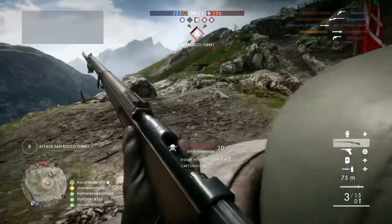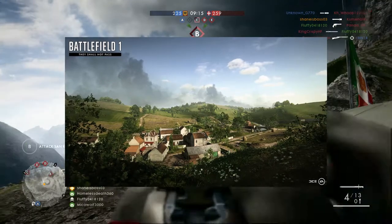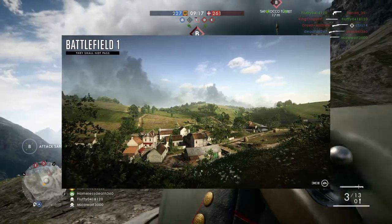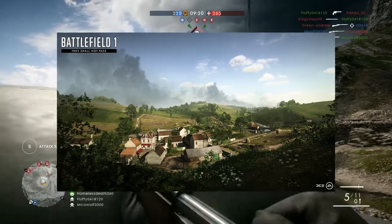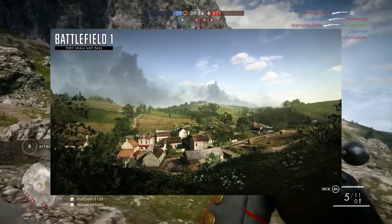The next map is Soissons, and it takes part in one of the biggest tank assaults of World War One. The French 10th Army moves to take back Soissons using their powerful Saint-Chamond tanks. Planes, tanks, and infantry clash in the beautiful French countryside in the early hours of a hot summer day — only the thunderstorm is louder than the war.